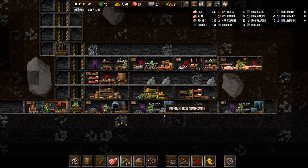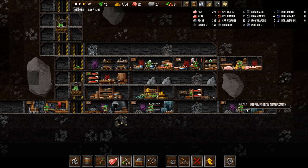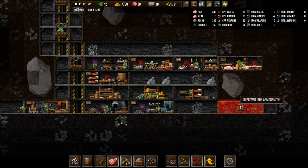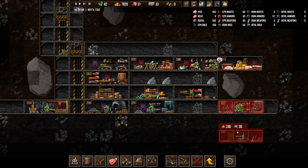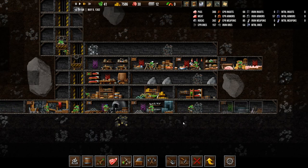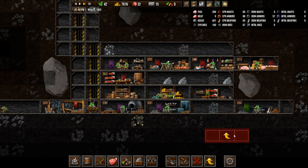Now the armorsmith has some stuff — are we getting armor? Oh no, this is the armorsmith. Oh, I built two armorsmiths — crap. Let's demolish one of them. That makes sense. Do I want an iron weaponsmith? Right there — he's working now. I couldn't understand why I was getting so many armors and no weapons, but it's because I basically didn't make a weaponsmith.